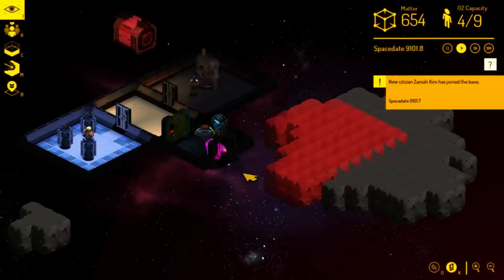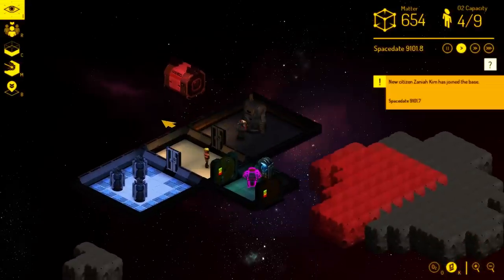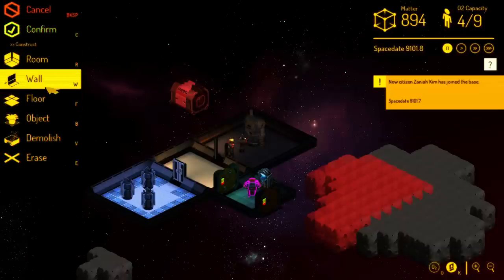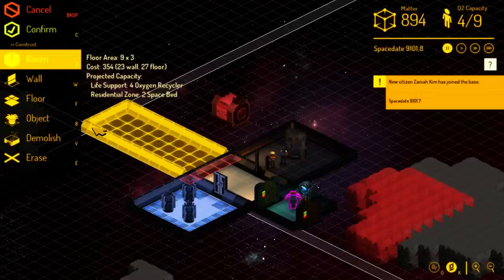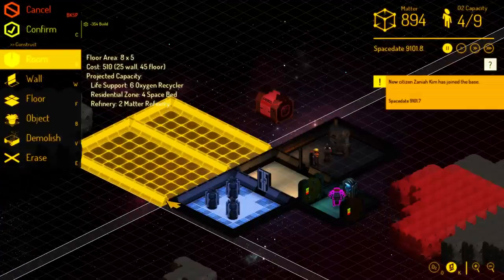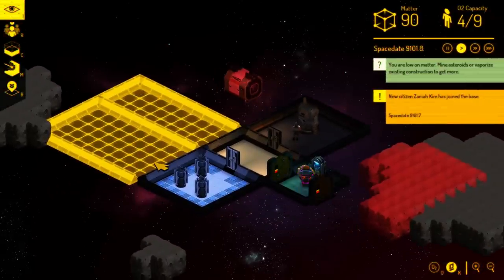This person looks like they have some miner skills, so let's put them on miner duty to help address our need for matter. Matter is starting to come in. Let's start thinking about expansion because pretty soon people are going to get tired after their big first day and want to sleep — right now they'd have to sleep on the floor, which short term is okay, but long term their morale will go down. I'm going to build a room that'll serve as a hallway, and mark out a place that's going to be like a residence. This will be a place where we can put some beds.